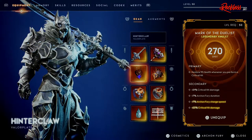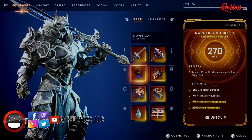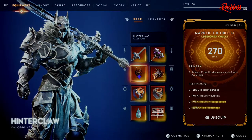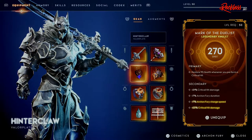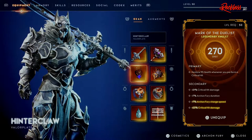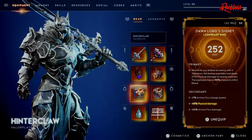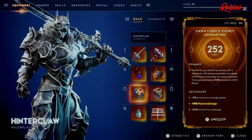For my amulet I'm using the Mark of the Duelist. The primary restores 95 health whenever you perform a critical hit — this build is specifically for critical hits and bleed. The secondary has plus 21 critical hit damage, plus 7% Archon Fury duration, plus 7% Archon Fury charge speed, and plus 23 critical hit damage.